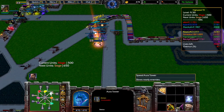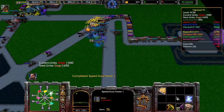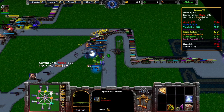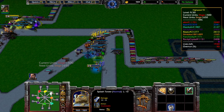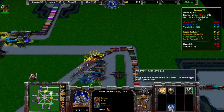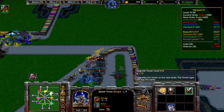Towers, of course, attack speed. Okay, the next one is Sige. Watch which tower is Splash. Sige. I must upgrade this, because my Sige is really low.